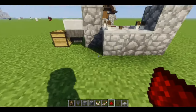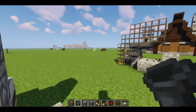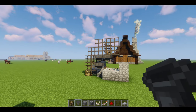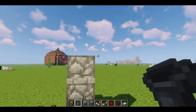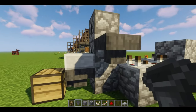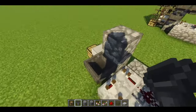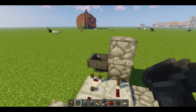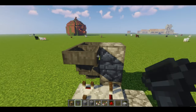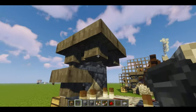Now we're going to add our four hoppers. From here I'm going to put this hopper into that dispenser, because that's where the eggs will go and get dispensed out to this block. From there you want this hopper going into this one, this hopper going into that one, and this hopper going into that one — just like this.